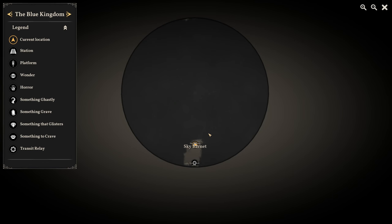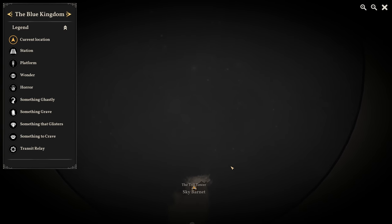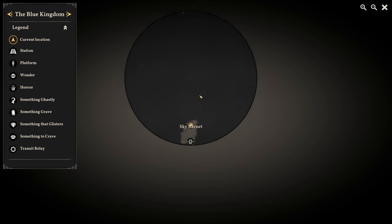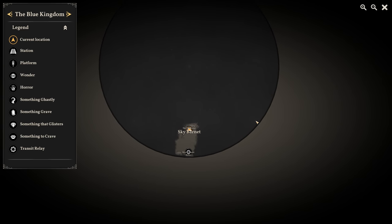Welcome back to Sunless Skies. In the last episode, we did a lot of business that had been building up in the Reach, and then for the first time came to the Blue Kingdom. At the end of the last episode, we just got to Sky Barnet, which seems to be the hub area for the Blue Kingdom, and didn't do anything here, so there's a lot to do — quests, general exploration, and checking out what equipment they have for sale.